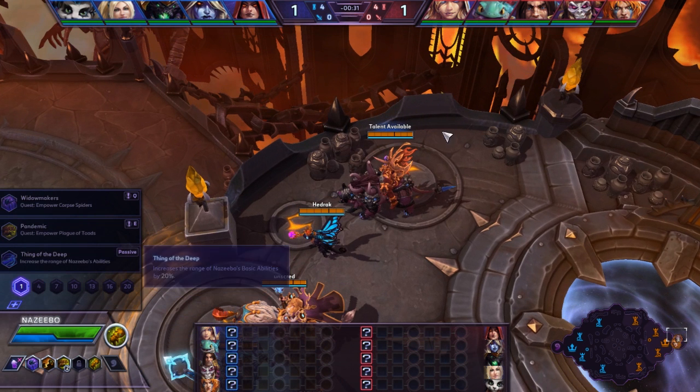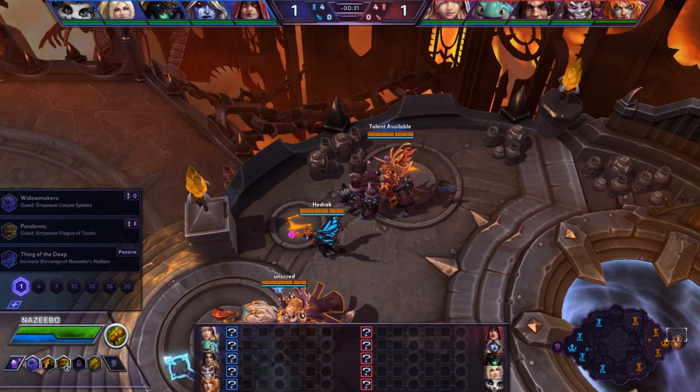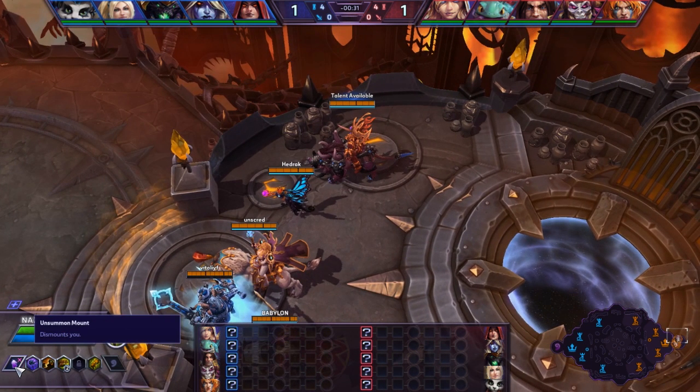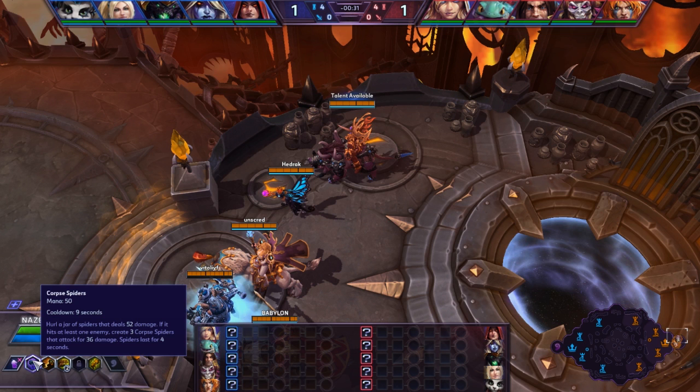Let me break this down with a little bit of math, using a piece of paper. Corpse Spiders by default hits for 52 damage. Then if you hit an enemy it spawns three spiders that attack for 36 damage each — that's three times 36, roughly 100. They last for four seconds and each one attacks once a second, so you're doing about 400 damage with the spiders if people don't move out of it. So that's roughly 452 damage total at level one, considering you've got about 1,400 health — pretty decent.